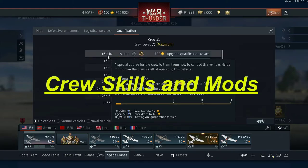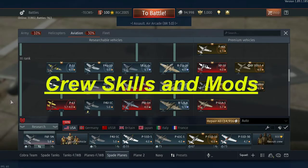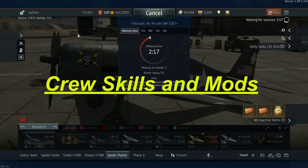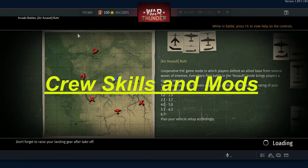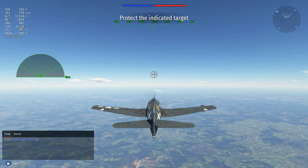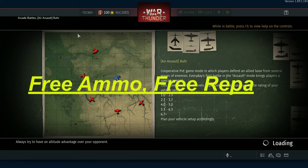I'm currently spading out my F6F-5N, the Night Fighter Hellcat in the American tech tree. You can see my crew skills and mods. The cool thing about Air Assault mode is you can work on your crew absolutely free. You get a battle box once a day as a special reward, but you can fly missions all day. You don't pay for ammo or repairs.